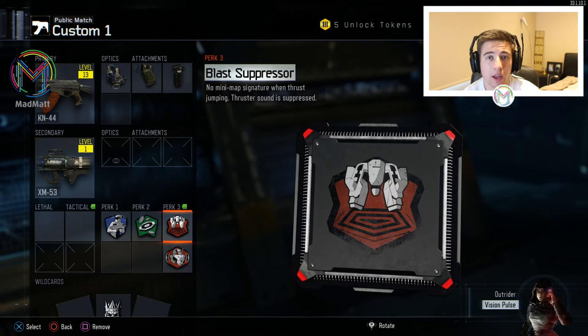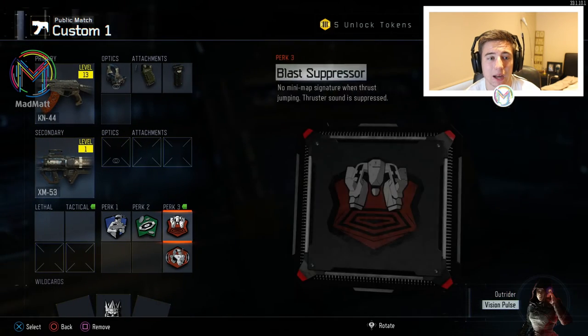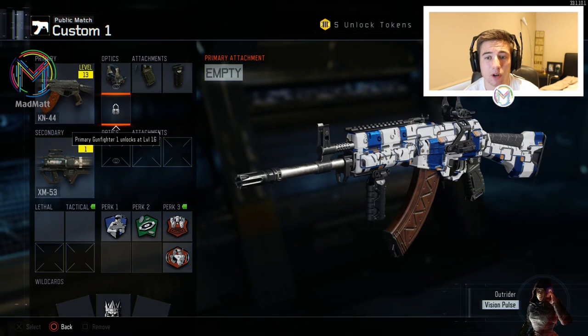For Perk 3 I have a wildcard slot with Blast Suppressor, because that is literally a must for this game. When you're jumping with your thrust, you don't want that thrust sound detected — Blast Suppressor suppresses it. Without it, a red ring appears on the enemy minimap giving away your position, so it's pointless not to have it. I also have Awareness so I can hear footsteps more clearly, especially since I've got my headset on.